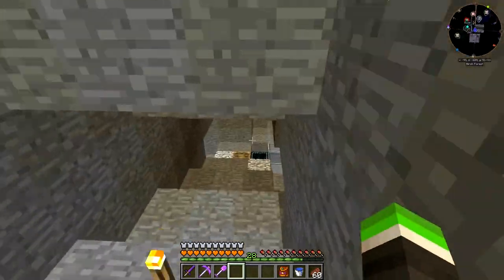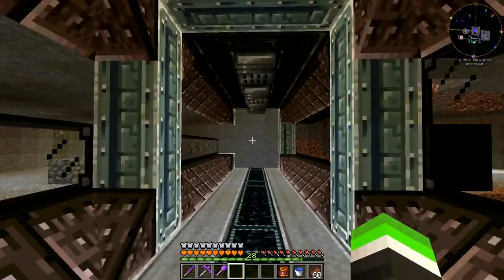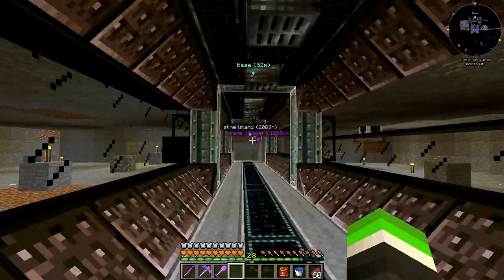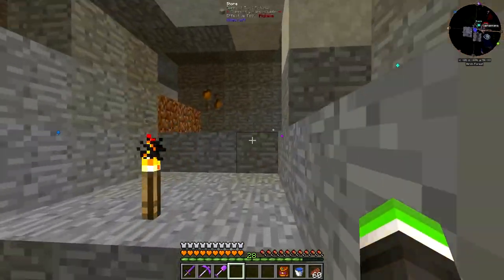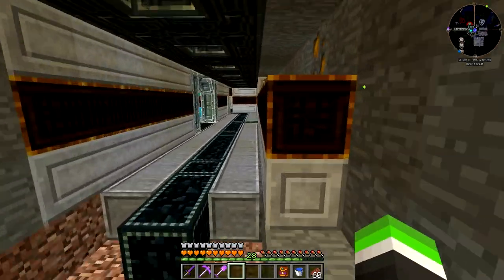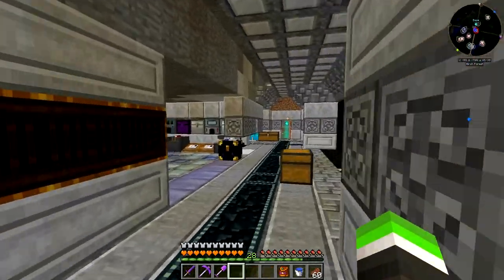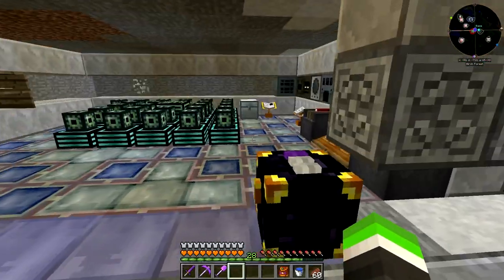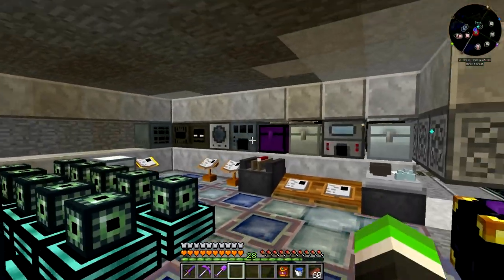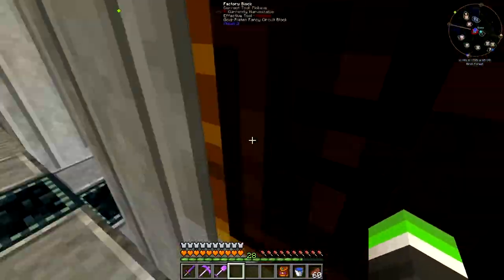Right here you can see preparation for our spawners - it's a nice area where we are going to build some spawners. But before that we need a lot of energy. The ender tank with the lava pump is just not enough and I can't store the energy I have.